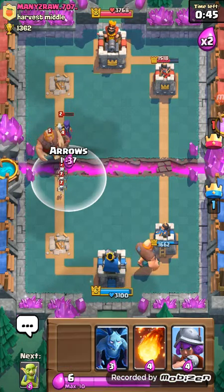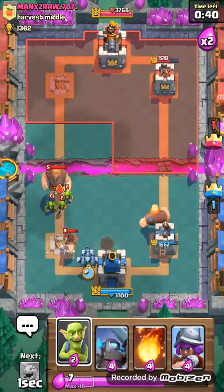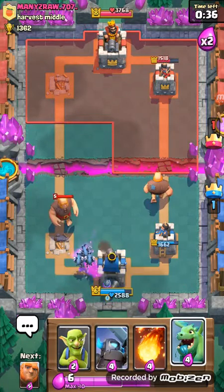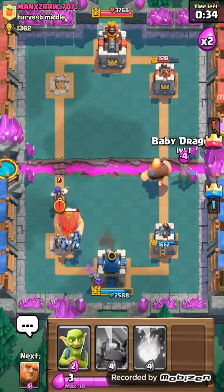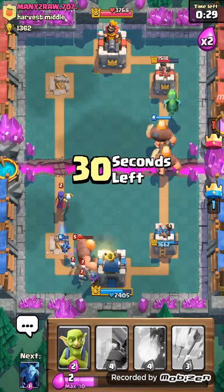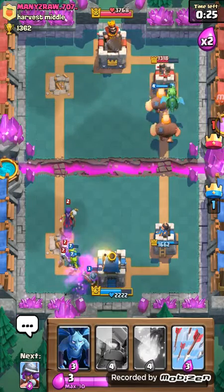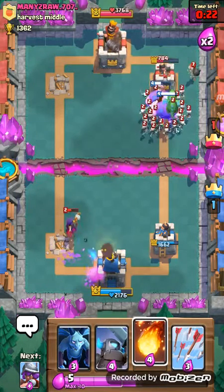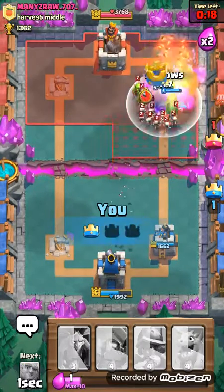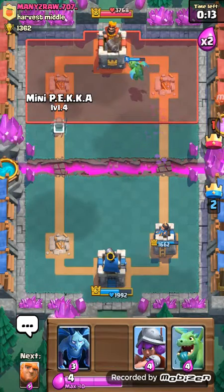Nope — arrow that, arrows all of that. Oh my god, that was a good arrow! Maybe dragging this over here — a double giant — that's gonna do massive damage. Protect the musketeer! Arrows, fireball — whatever works! That was amazing — I want to get the three crown!